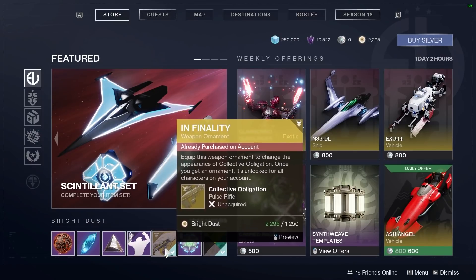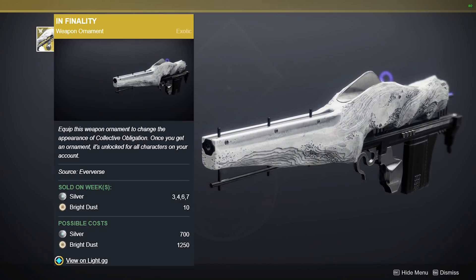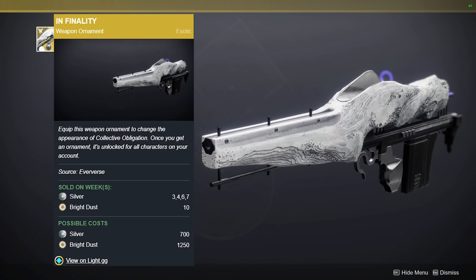First item on this list is the ornament for the Raid Exotic Collective Obligation. According to the Eververse calendar, this is the only week you can buy this with Bright Dust, so make sure you pick this up before the next 24 hours.